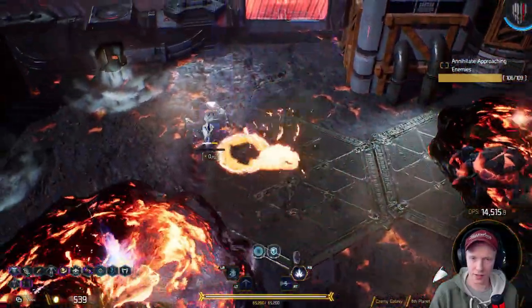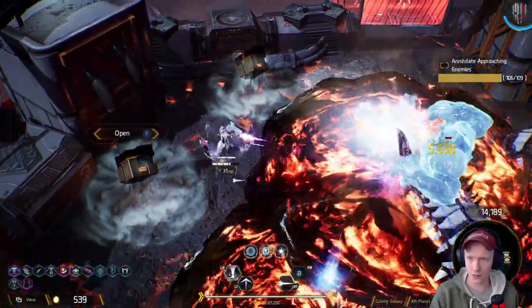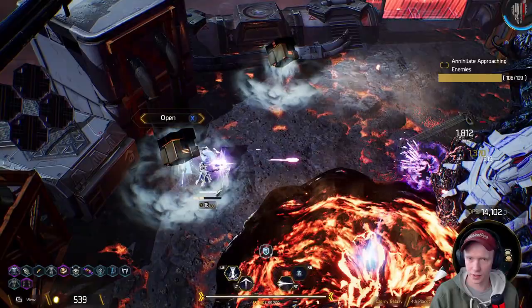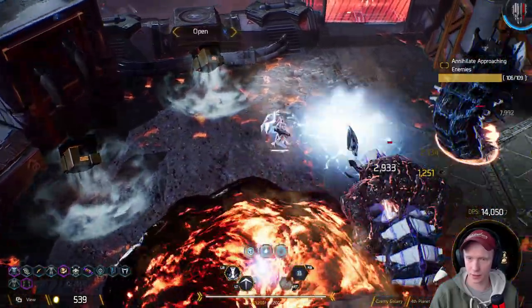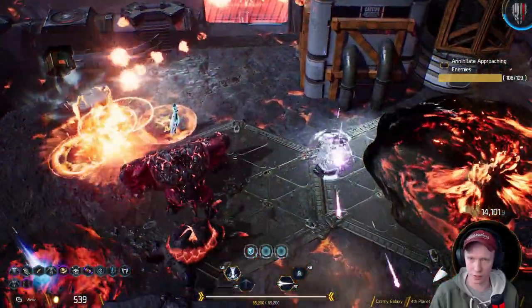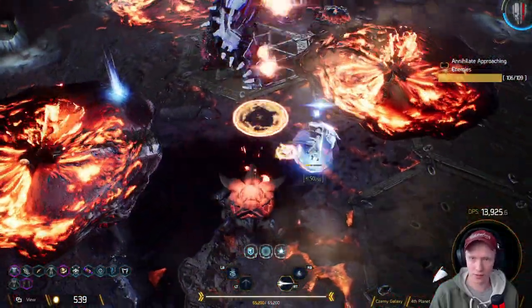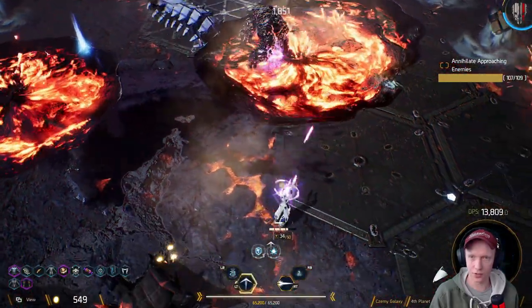Get the beasts out — sure, why not. Freeze them in place — freeze the lava monster in place, makes perfect sense. I could have more beasts right now if I wanted. Let's go baby. I think those shields are coming in quite handy.